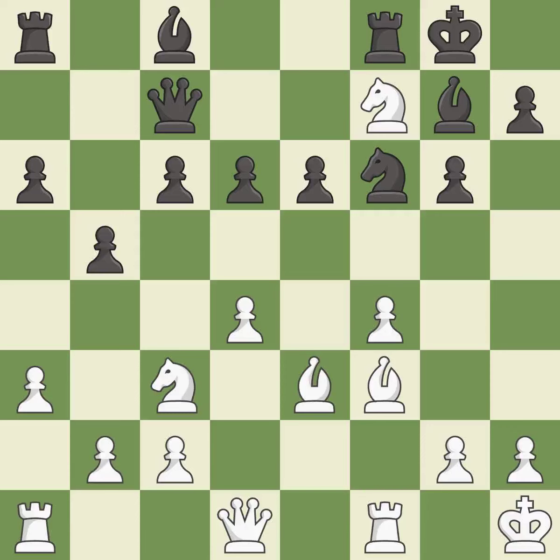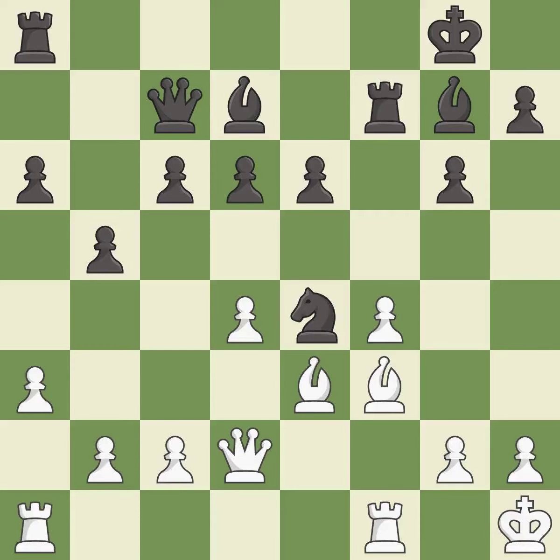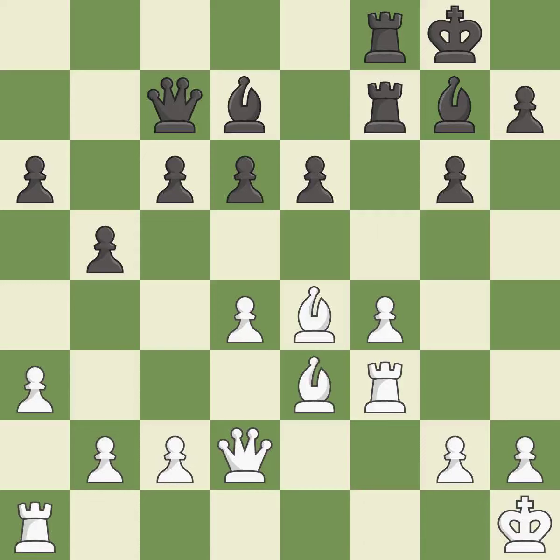Recaptures. The rooks can see each other now, allowing them to provide mutual defense. A solid choice. This offers to exchange pieces of equal value — it is excellent. This is an equal trade. Takes back. The rooks are coordinated and powerfully doubled on the file. That's what I would have recommended.